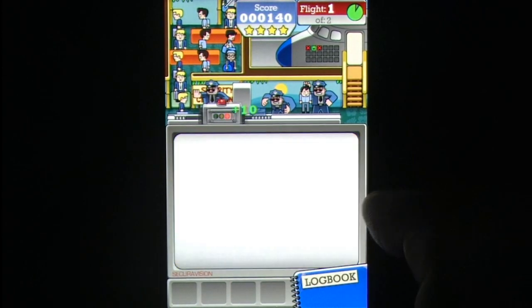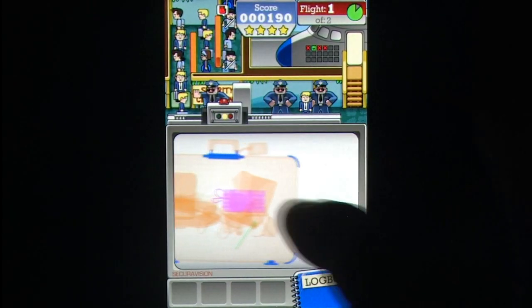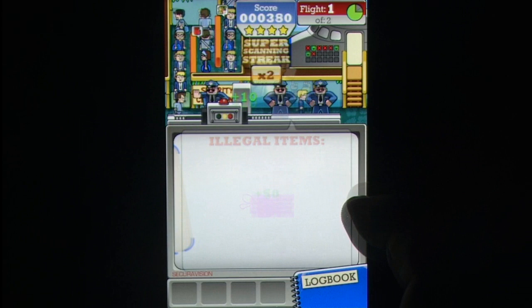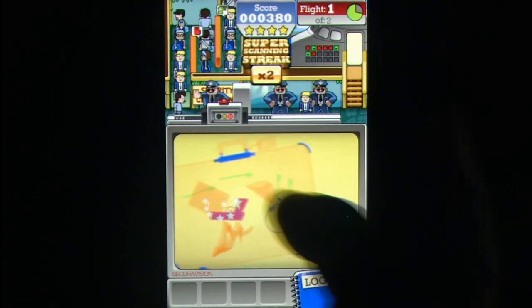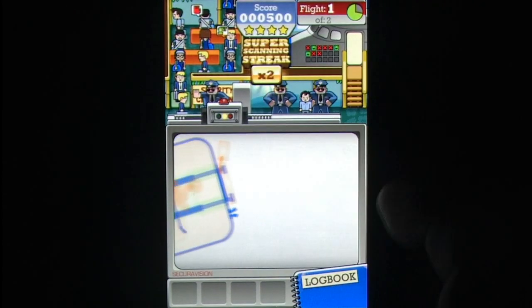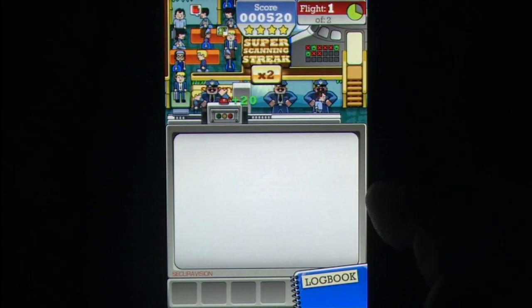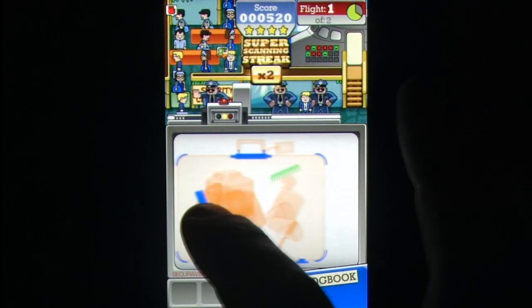Security has to be balanced with efficiency, however. For each plane of passengers that comes through the security terminal, you only have a set amount of time to allow them to make their flight. It pays to be expedient. When a bag goes through the scanner, if any malicious objects are detected, tap on them and the offender will be apprehended. If there is nothing in a bag, you can sweep it along the scanner to speed onto the next piece of luggage.